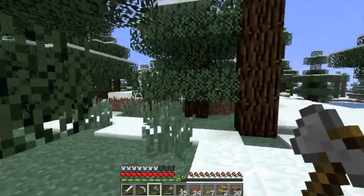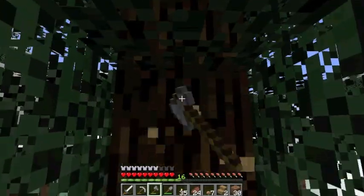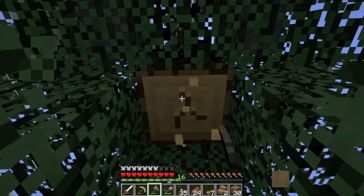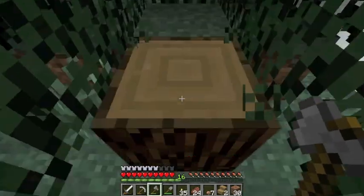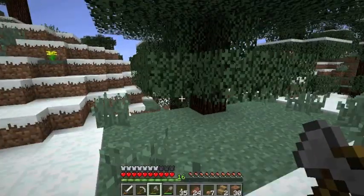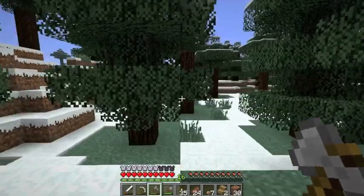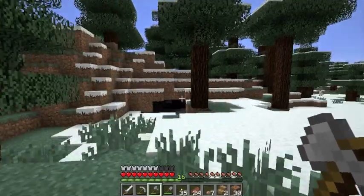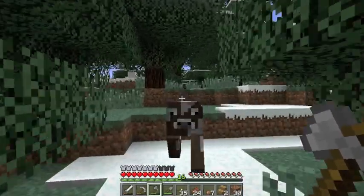We'll go and cut down this tree. Oh, and there's a sheep — hello, sheep, I need your wool. We're gonna get some sheep and some cows and another pig. We need another pig, and then I think we'll just have to find a jungle because to get some chickens or some eggs, we'll need to get to the jungle — I guess that's where they usually spawn.